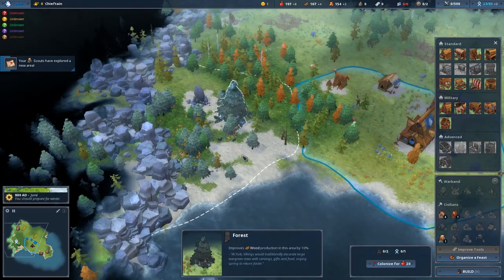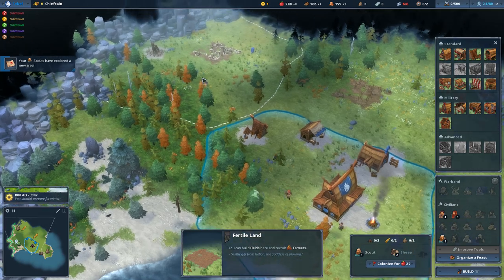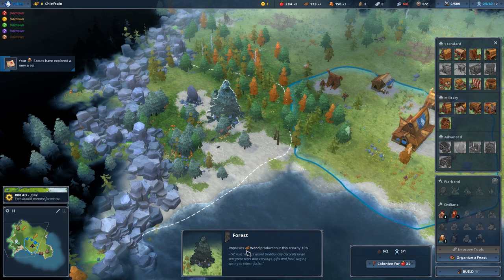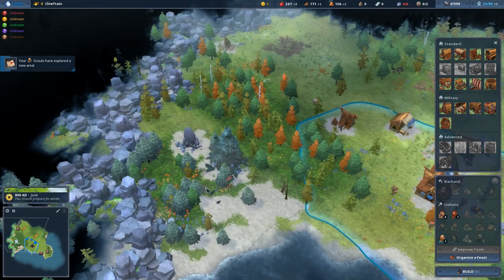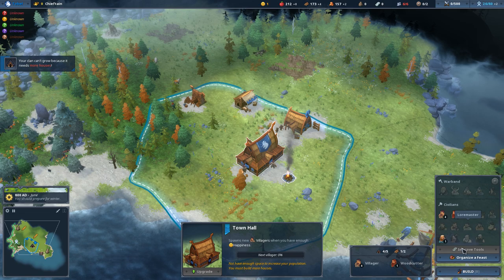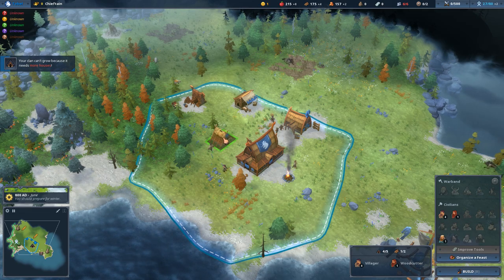Our scout's been busy. We have a tile - some of these tiles have kind of bonuses that are tile-wide. For example, this one has a woods bonus - it's going to improve your wood production by 10%. So we're going to want to put down a woodcutter's shop here. I believe you can only have one of the same building in each tile. And they're grumpy because of no more housing - we're six out of six, so let's go ahead and put down a house by the river.